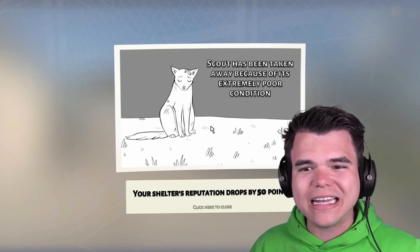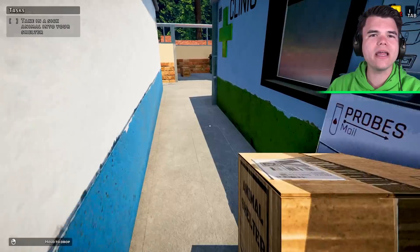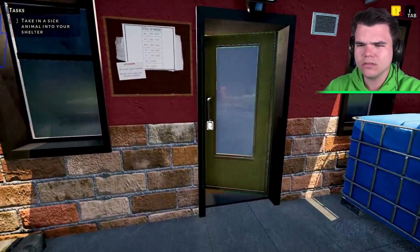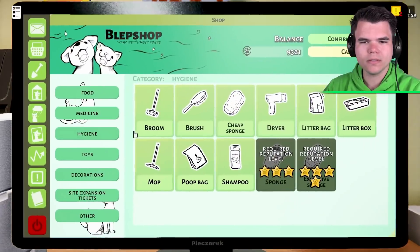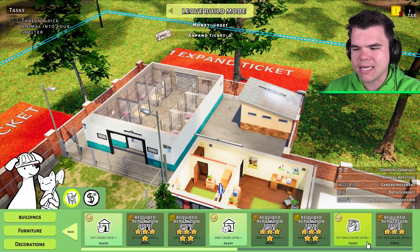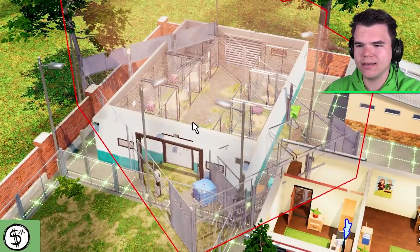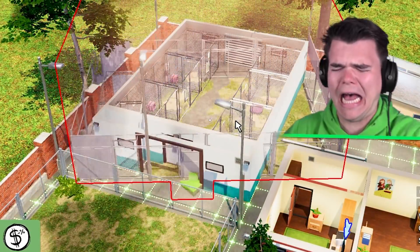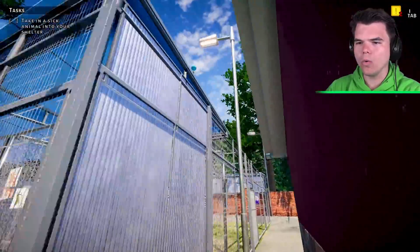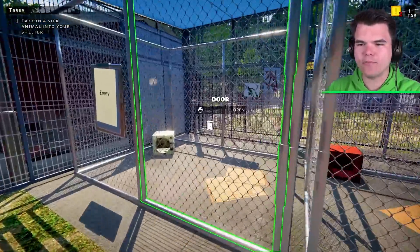Scout has been taken away because of its extremely poor condition. What?! I swear I was taking care of Scout. Can anybody explain what happened? Maybe I bought the wrong thing — maybe I need the cat shelter, not the enclosure. Is there a difference? Let's sell this thing. In build mode — what if we get rid of this? Maybe this other one is better. I thought cats could climb out of it but I might be wrong. This might be great — yes! It has a roof! Somebody could have told me that.